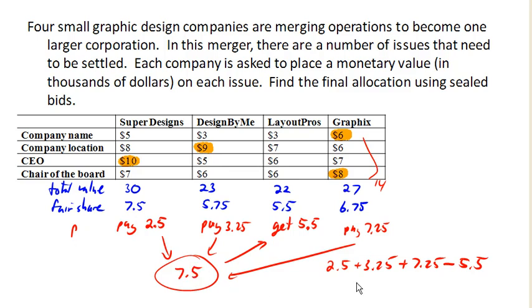Here is our initial allocation, but we now have $7,500 left over in surplus. Now comes the fun part — we get to divvy that up. $7,500 divided by 4 means each person is going to get $1,875. Remember, this is thousands of dollars back.